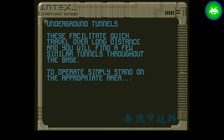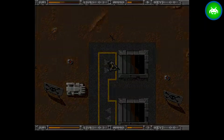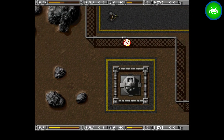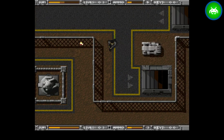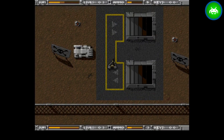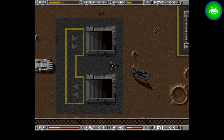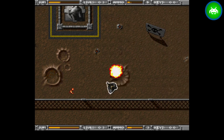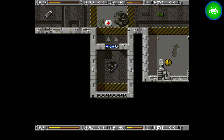Underground tunnels — quick travel over long distances. I was going to cut here until I found more action, but that didn't take too long. Found some action, so I'll continue from here.